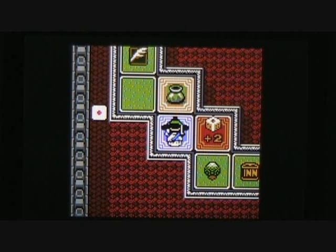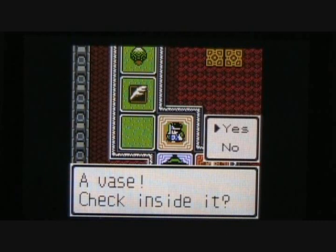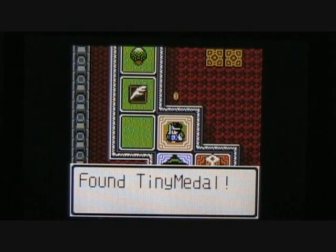I got to open one of the chests on this track and I found an iron claw inside. And I finally made my way over here to the southwestern corner and it looks like I'm going to be able to search this pot. Inside this vase is where you can find your next Tiny Metal — Tiny Metal number 28 for me.